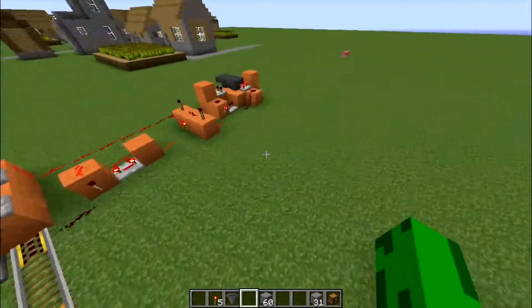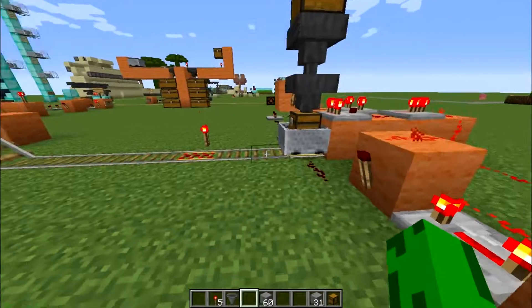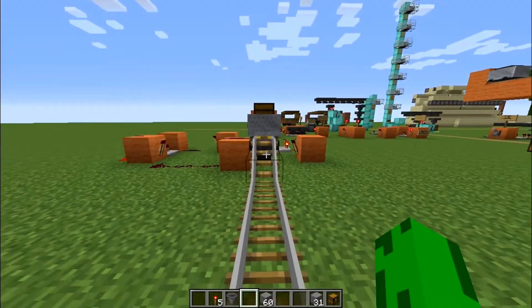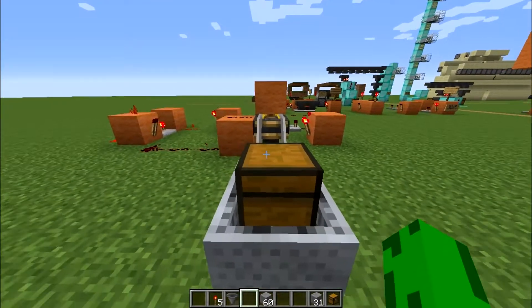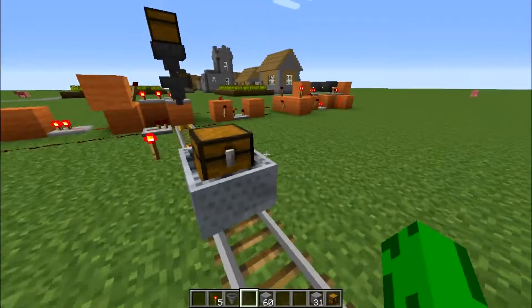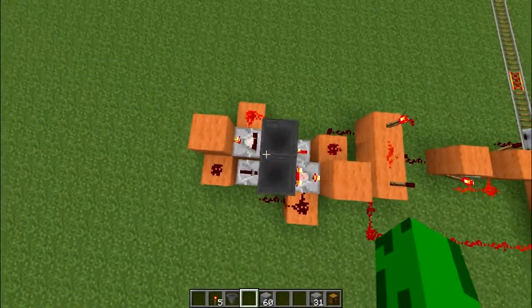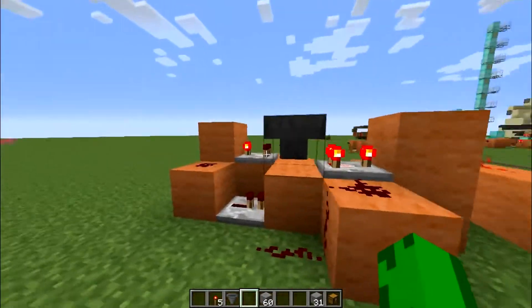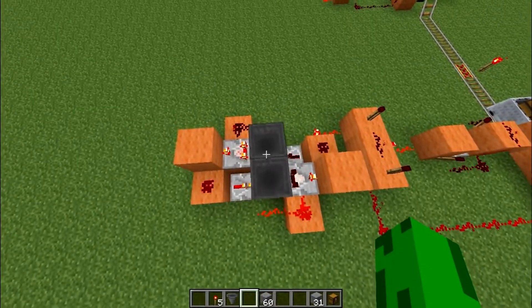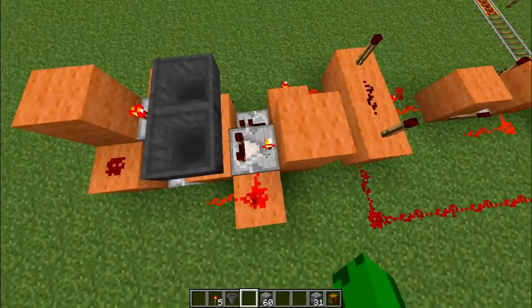If the cart is empty, this circuit never triggers, a pulse is never generated to send it back, and the cart ends up at the destination and never returns — and that's bad. The system is set up so that cannot happen. For the timer itself, this is an adjustable timer circuit using the simple principle of feeding one hopper into another so they toggle back and forth. The comparator system is set up so that each one triggers the other periodically. It's two comparators set to subtract mode, feeding through into each other.